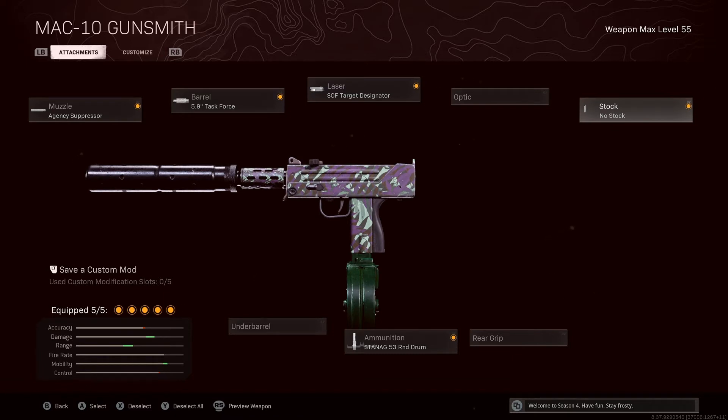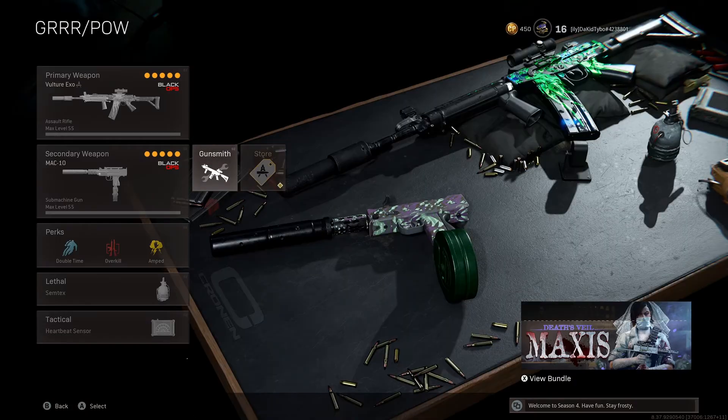I run no stock instead of the Raider Stock because I hip-fire a lot more with my SMGs. Without a barrel, that's what makes it so easy to hip-fire with the MP5 too — shorter barrel means better hip-fire, I'm pretty sure I saw that somewhere. Either way, I hip-fire with the MAC-10 a bit so I'm running no stock. It's pretty fun to use.